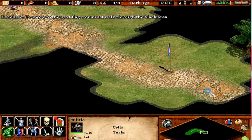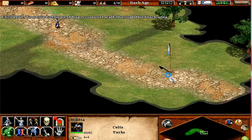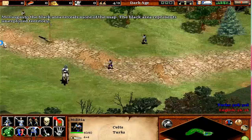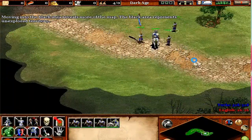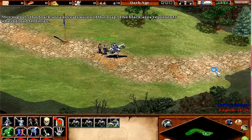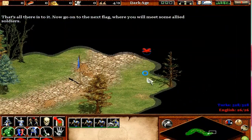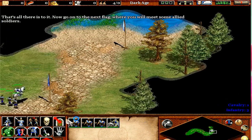To move to the next flag, you must walk through the black area. Moving into the black area reveals more of the map. The black area represents unexplored territory. That's all there is to it. Now, go on to the next flag where you'll meet some allied soldiers.